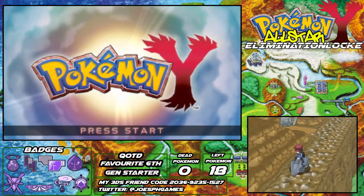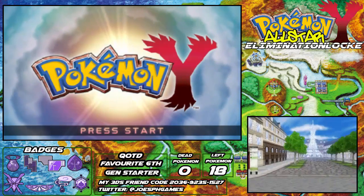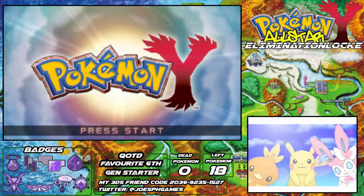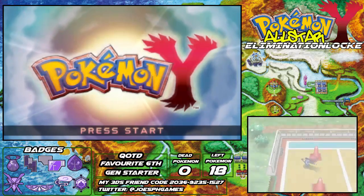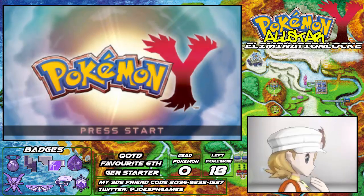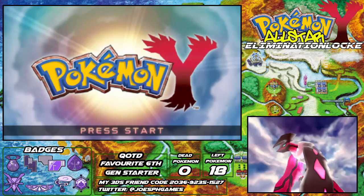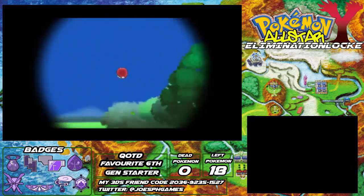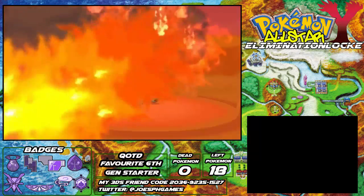If you guys don't know what an Elimination Lock is, basically it's a variation of a Nuzlocke. A Nuzlocke is a set of challenges to make a Pokemon game harder. The rules are: first, you can only catch one encounter per route, town, area or cave — it has to be the first thing you see. Second, you have to nickname everything you catch. Third, and most importantly, anything that faints inside or outside of battle is considered dead and cannot be used, and must be put into a box labelled 'death' or released as soon as possible.